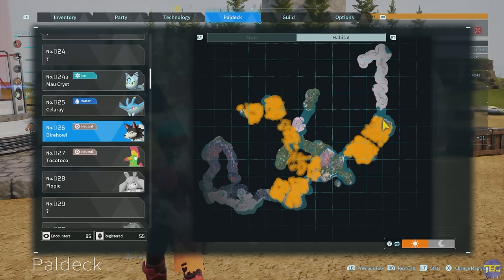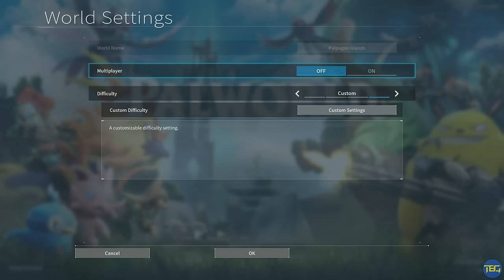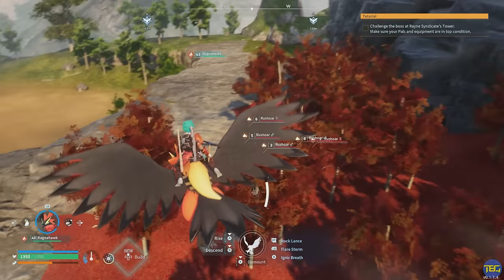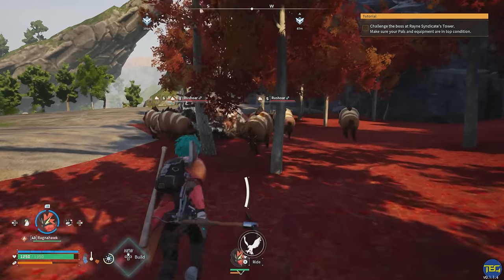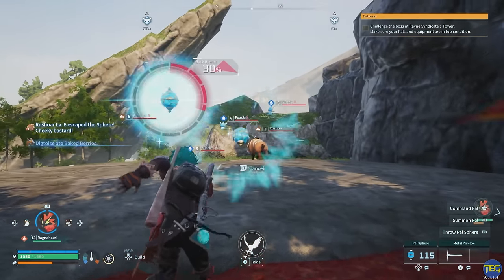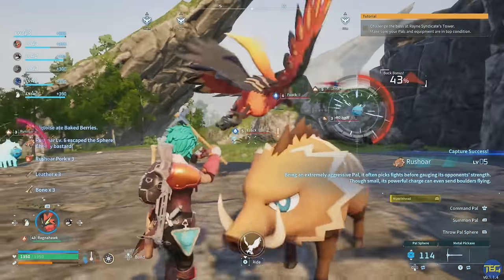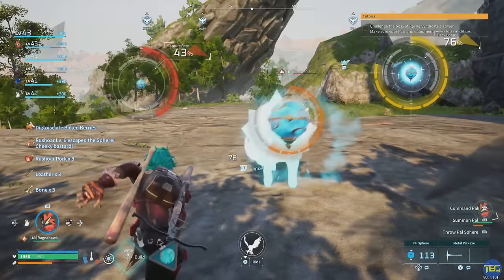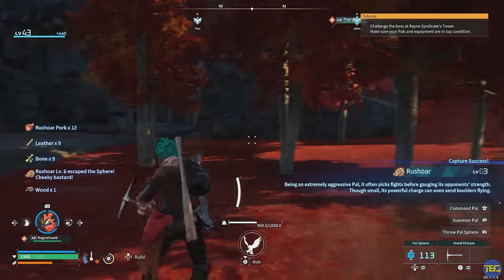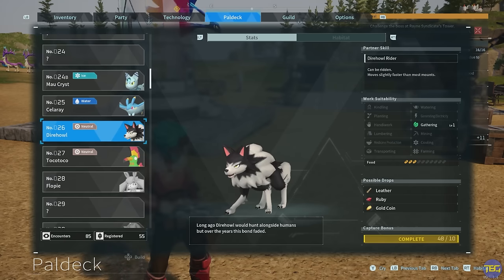If you're playing on single player or hosting your own server and have control of the settings, there's a world setting you can change to help with PAL spawn rates. Adjust the PAL appearance rate — you can turn it up to three; by default it's set to one. It doesn't increase the number of spawn locations, but every group of PALs that spawns will have three times as many as default. So a group of two Piggies becomes six, a group of three becomes nine. It does say it can affect game performance, so be careful.